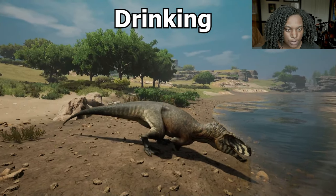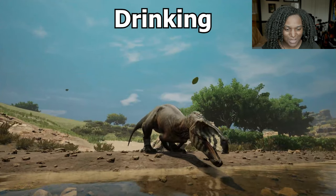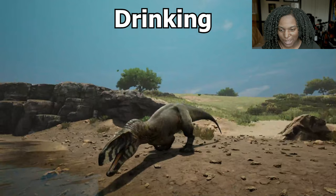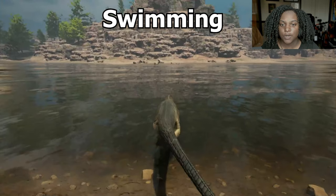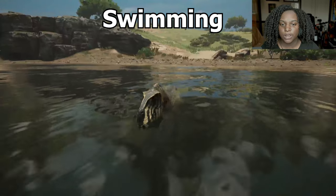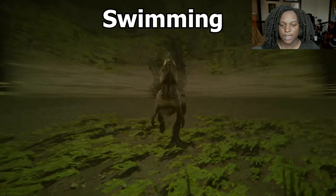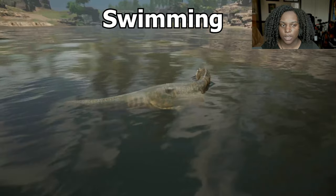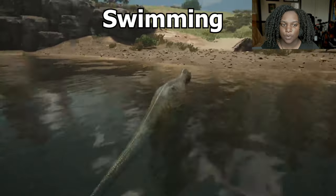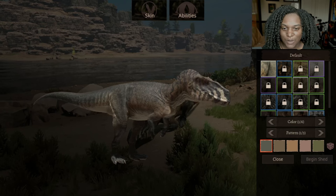Here's our drinking animation — doing a bit of a squat and taking nice slow sips. I'm getting nothing but air here but we can at least see the animation. And here's our swimming animation — pretty decent speed, just exactly what I'd expect. This is very good if you want to chase something quickly into the water.